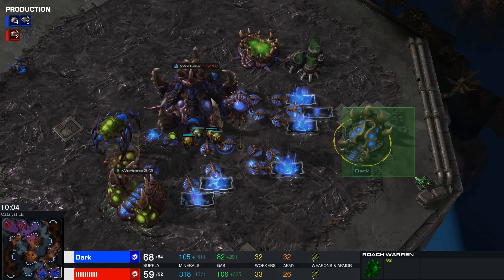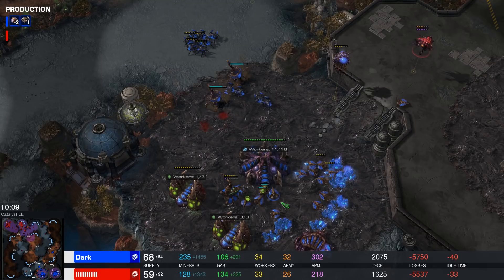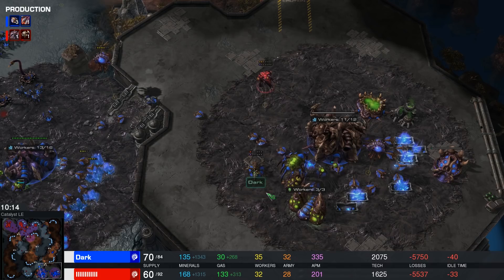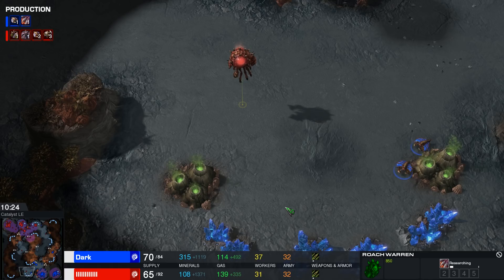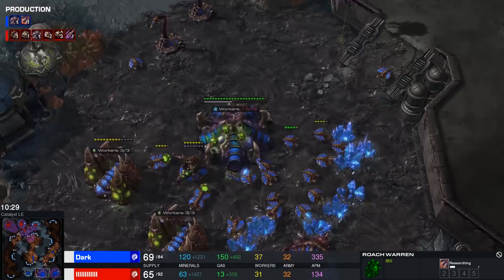It does look like Dark, with some split-second decision making — I almost feel like the highest-level move he made there was recognizing that the Roach Warren in the natural was going to fall, and deciding to remake it. He has managed to deflect that push, but once again he's not in a game-winning position. Honestly, these guys play some great games — the level of play is phenomenal. There are a lot of people out there who don't necessarily like Zerg vs. Zerg because they feel like it's luck-based.